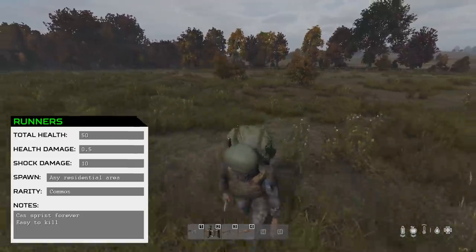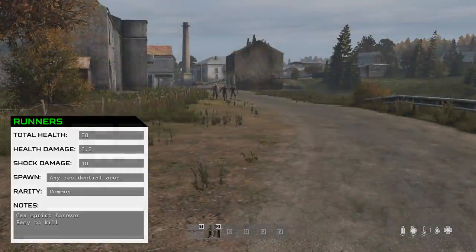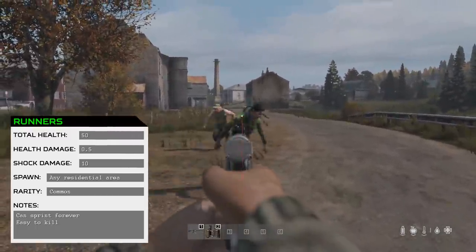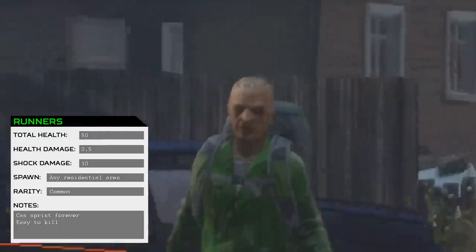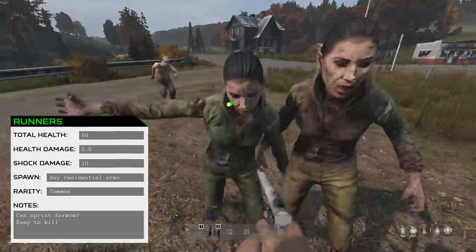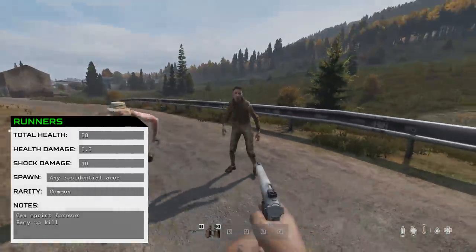Runners spawn in any residential town — it doesn't matter if it's on the coast or inland. You can identify Runners obviously by their running, but they also have only two models at the moment: a female version and a male version. The colour of the clothes may change but the faces of these models do not, so you can identify them this way. They have only 50 health so they're easy to take down.